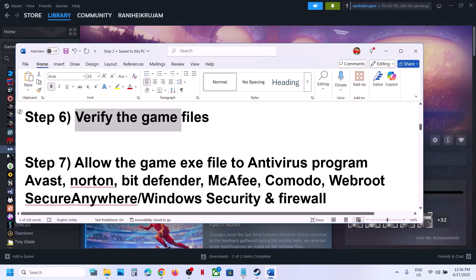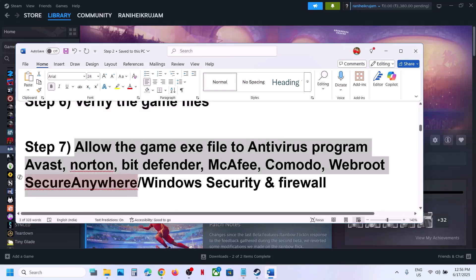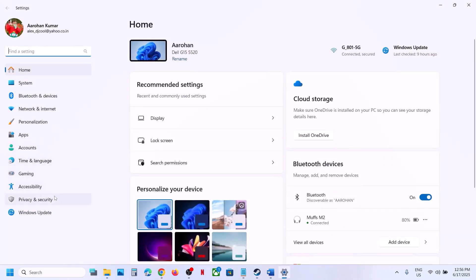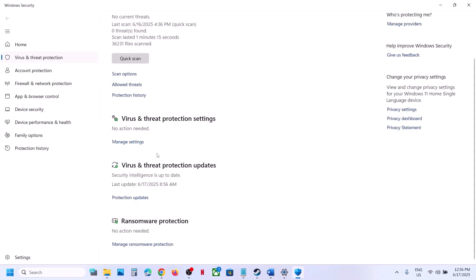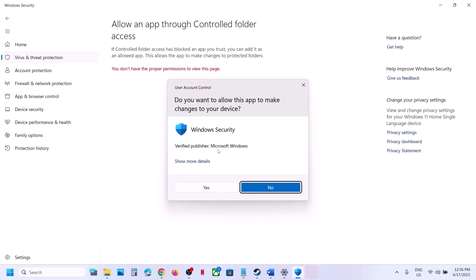The next step is to allow the game exe file through your antivirus program. If you have a third-party antivirus like Avast, Norton, Bitdefender, McAfee, or any other, allow the game exe. If you're using Windows Security, open Windows Settings, go to Privacy and Security, click Windows Security, then Virus and Threat Protection. Scroll down and click Manage Ransomware Protection, then click Allow an App Through Controlled Folder Access and click Yes.